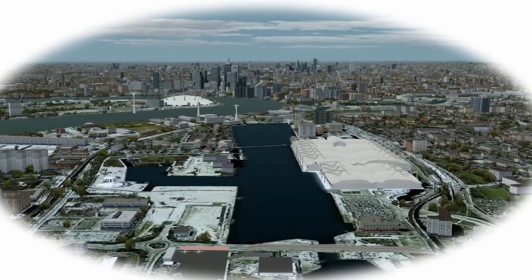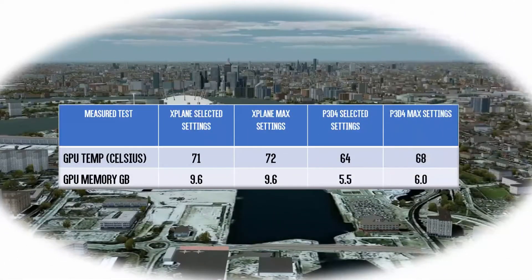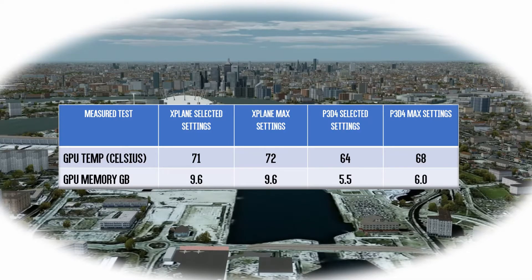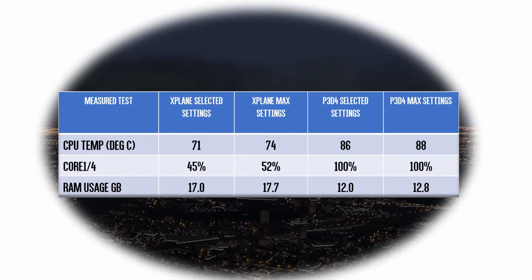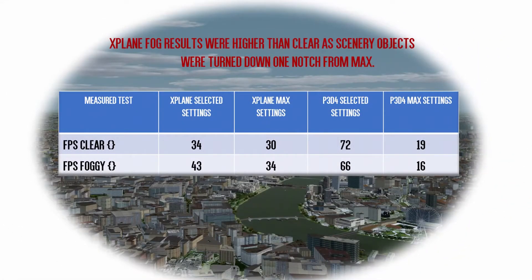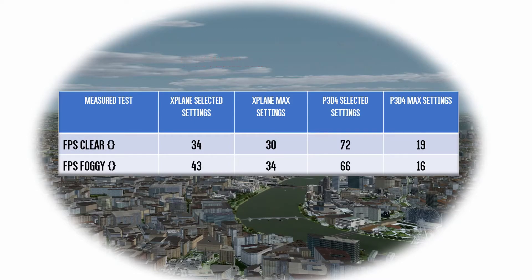For Orbx's Great Britain South, we've used exactly the same testing parameters. In the CPU department, X-Plane is taking more advantage of the memory available to it compared to Prepared. This is not a true like-for-like comparison, as I had to turn down the Prepared settings lower than the X-Plane settings to make it flyable. The 100% utilization of Core 1 under Prepared started to push the CPU temperature upwards, while X-Plane seemed to have a more equitable distribution of the workload across its cores. The frames per second performance is not a true like-for-like comparison as the Prepared settings are lower than X-Plane. A more reasonable comparison is on the max settings.